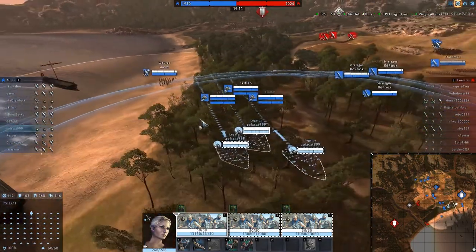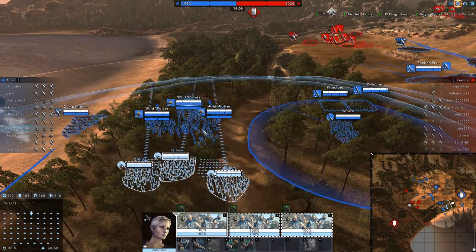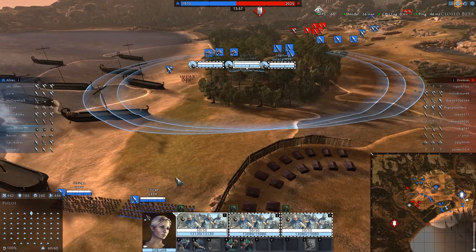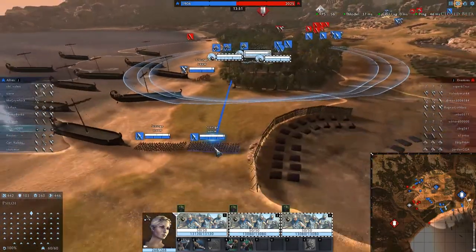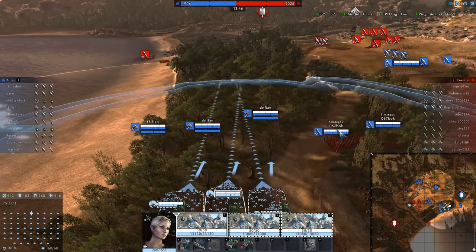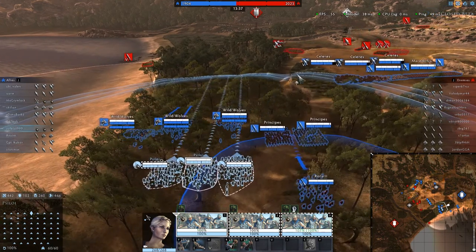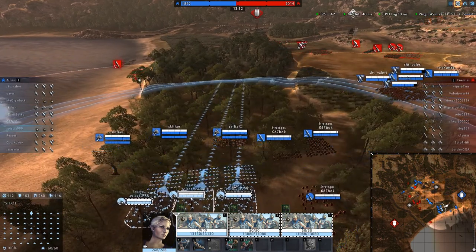It looks like the enemy have some Roman Principes pushing down the outside. I'll push up slowly — we've got some dogs here and swordsmen over that side. The friendly ally hasn't pushed up their two spears yet, which is a pain. A phalanx would be useful in this fight. We've got two friendly Roman units here which could be good, plus a friendly javelin unit. There's enemy cavalry around, so it'd be nice if our friendly cavalry did a bit of scouting.